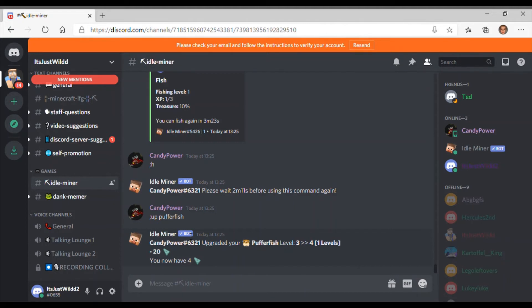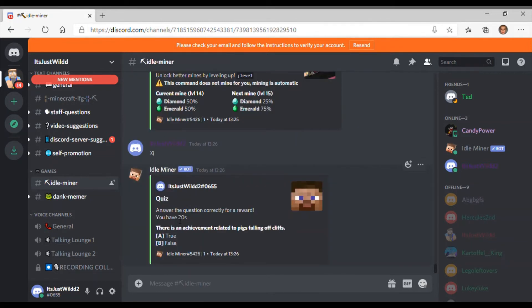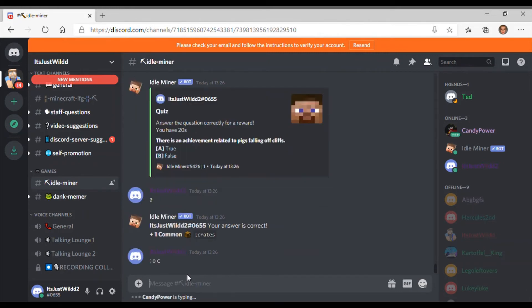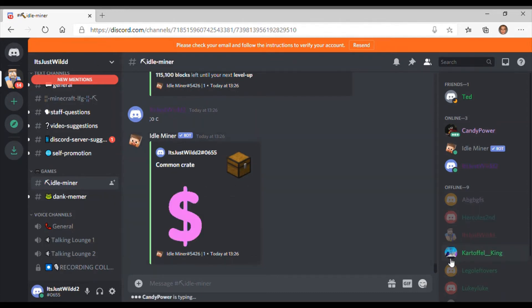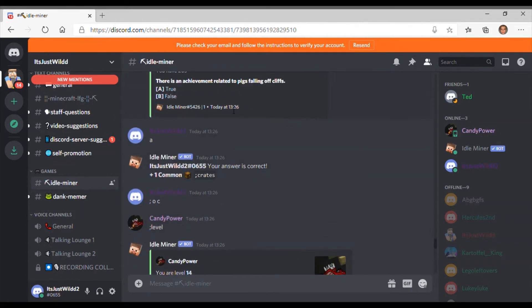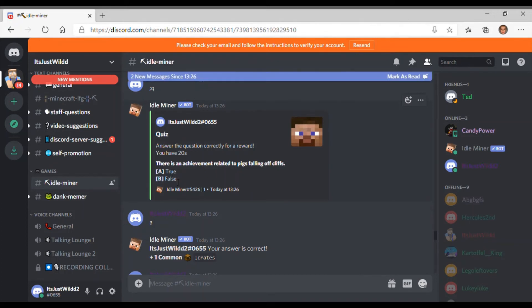The last one is semicolon Q for quiz. This doesn't just give you stuff — it tests your Minecraft knowledge. You have 20 seconds to answer. For example: there's an achievement related to pigs falling off cliffs, answer A or B. The answer is A because it's true — I got a crate. Then I do semicolon O C to open that crate. There are plenty of different questions — some are one to four or A to D — and if you get it right you get a crate.